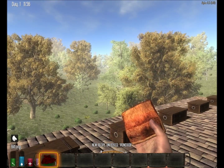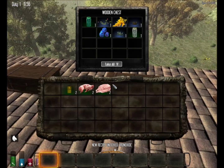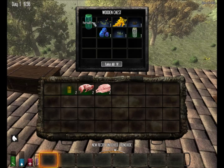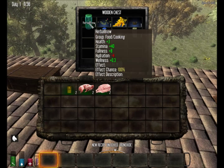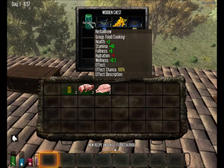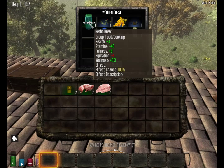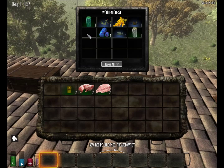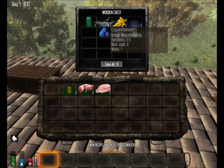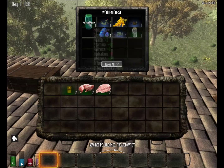Now let's look at the next recipe: herbal brew. Herbal brew has its own values - plus 3 health, plus 40 stamina, plus 8 fullness, minus 4 hydration, and 0.3 wellness. It's similar to grain alcohol, and if you look at all the ingredients you can see why it has that grain alcohol effect. I'll grab these items and show you how to craft it.